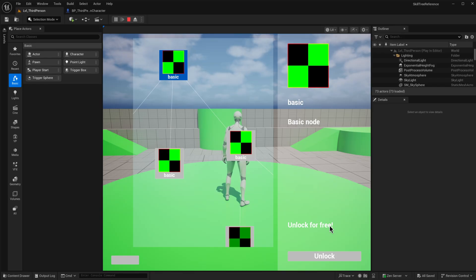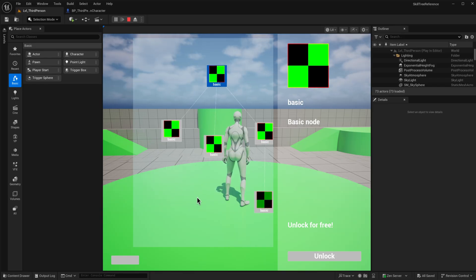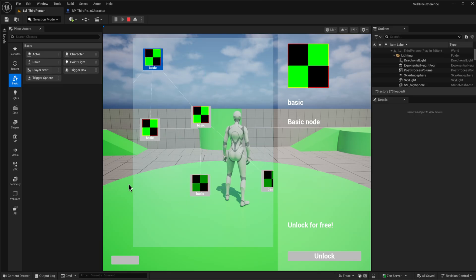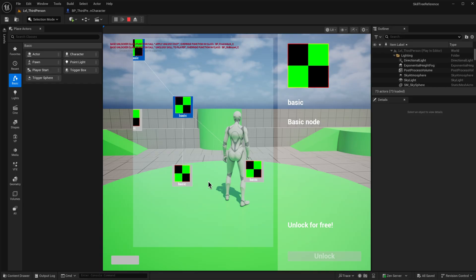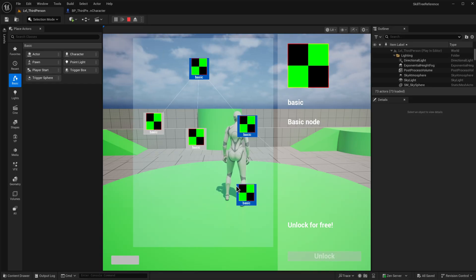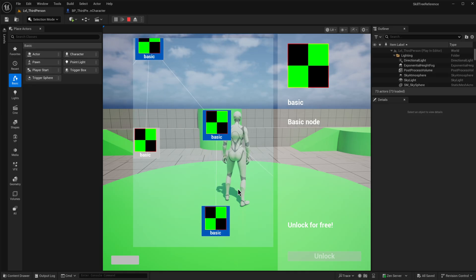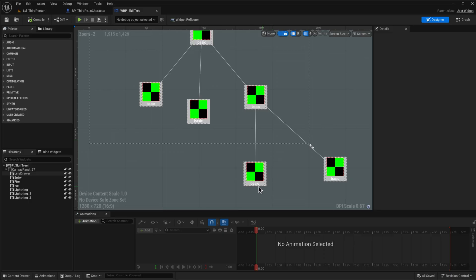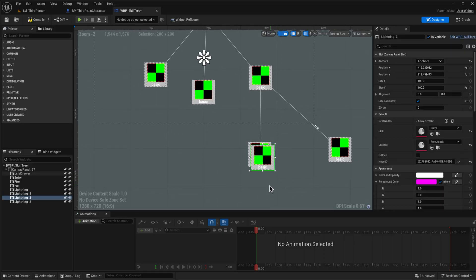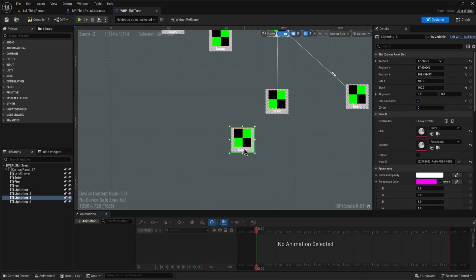Some unlocking methods might check for experience and take that as a cost. Again, these are entirely scriptable — they can check for items or whatever you might want. We can even make something where unlocking a skill in one branch checks whether that skill is unlocked in another branch. It's super scriptable and customizable. Whenever we unlock one of these, everything below it becomes available. Everything will be saved, and the lines connecting all the nodes will be automatically drawn, which I can show you in the widget viewer.